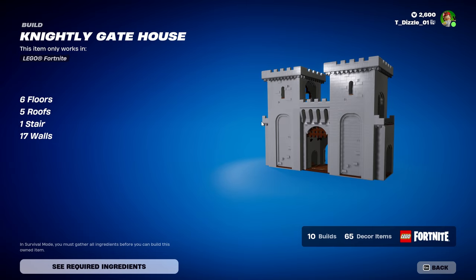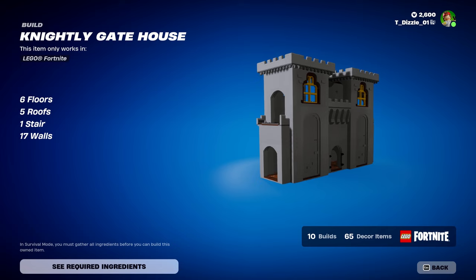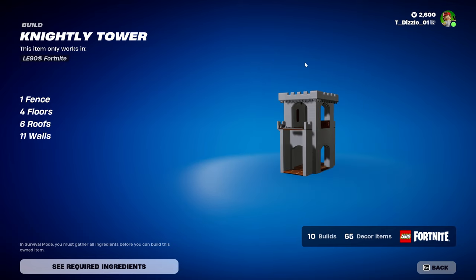Up next, Nightly Gatehouse. We have six floors, 5 roofs, 1 stair, and 17 walls. Up next, a Nightly Tower — one fence, 4 floors, 6 roofs, and 11 walls.